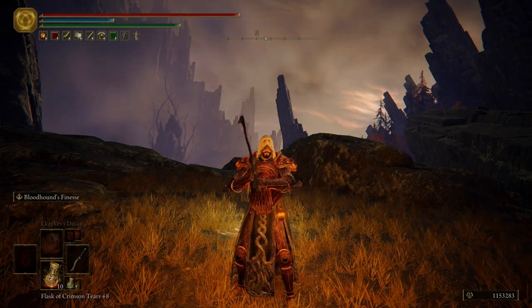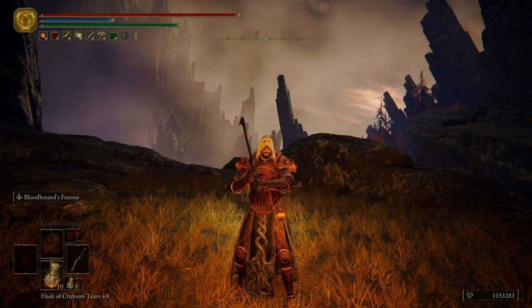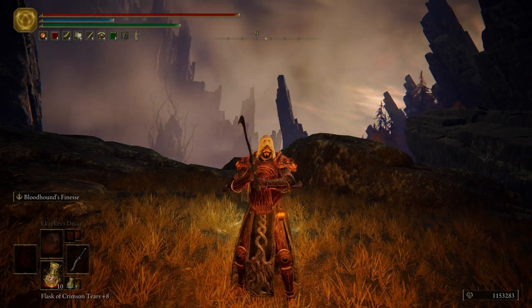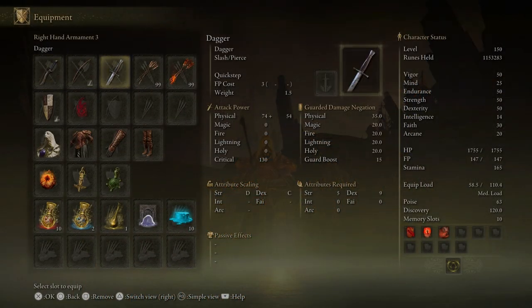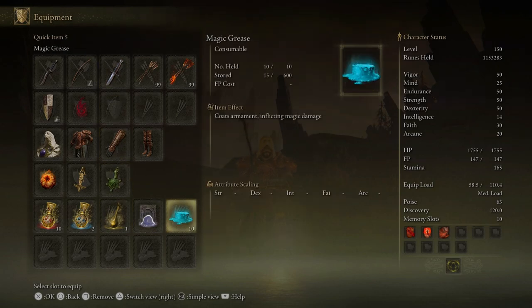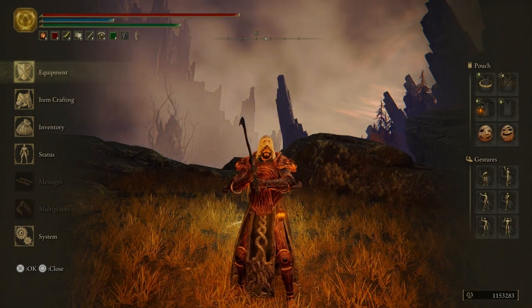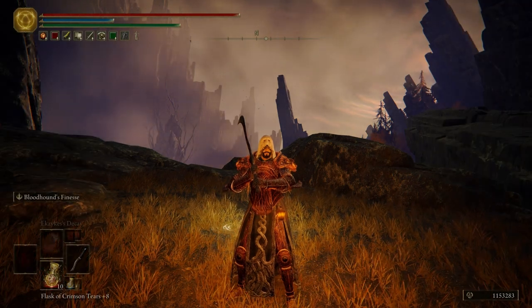I hope you're all doing well. I know that I am. Today, we are going to be finishing up Mount Gelmir. But before we do, let's talk about a few things that I did offscreen. Number one, I went ahead and put a dagger on, because that's going to be useful a little later into the episode. And I also went ahead and put on some magic grease, because that's going to help us with a boss fight a little later as well. And that's all I did — I didn't get any more runes or try to level up or anything like that.